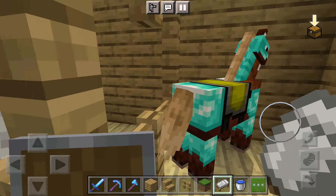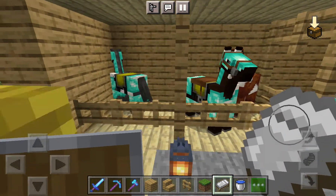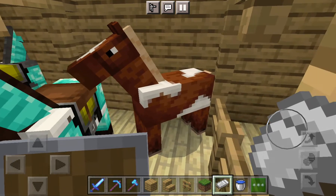So this is the stable where all the horses can walk out when you want them to. This one is mine, and this one is my winter horse, and this one is also mine — so you get two of this one. And this one is obviously a small one.